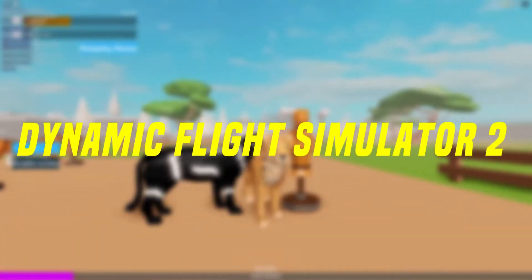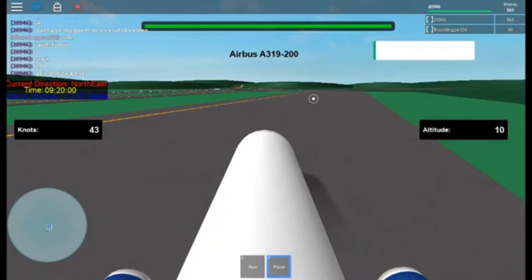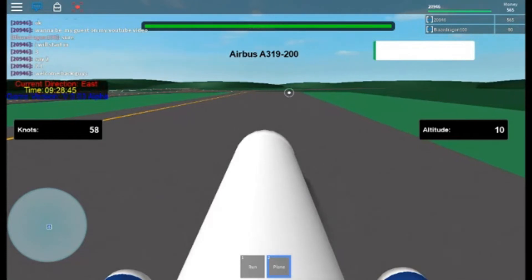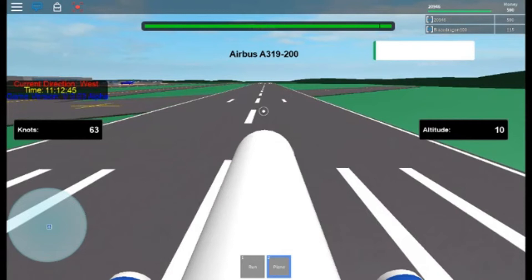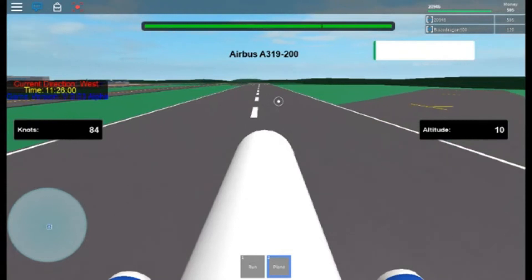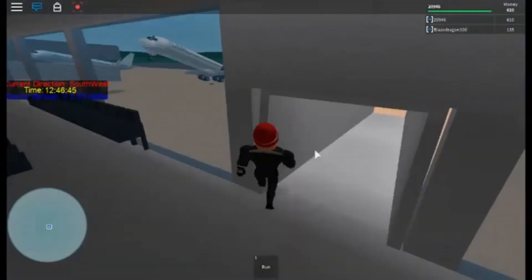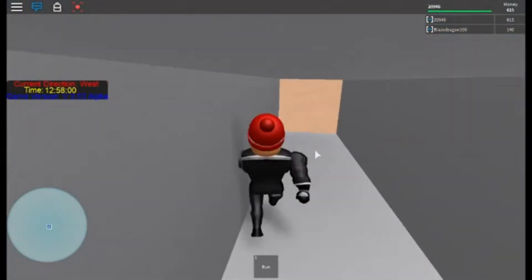Dynamic Flight Simulator 2 by SimCityWeegee was an incredibly popular flight simulator on Roblox, with over 11 million views, 27,000 likes, and 150,000 favorites. The game includes over 30 flyable planes, six airports, and more unlocked things. It's the next generation of flying on Roblox, with scale-sized planes and much larger terrain and mesh planes. Fly about on your jet and enjoy the beautiful scenery. The game is a follow-up to its successful predecessor.